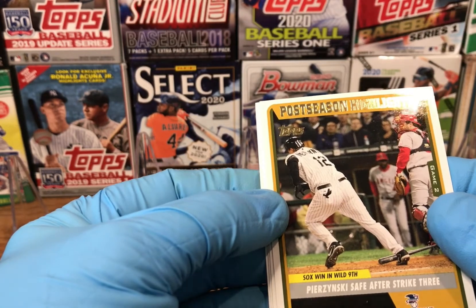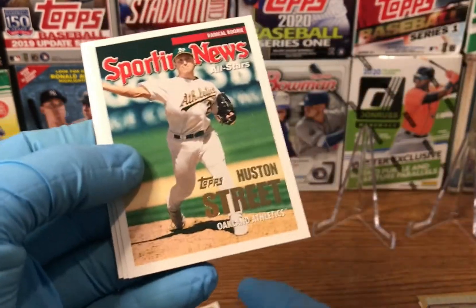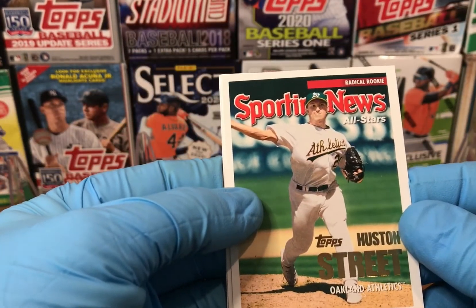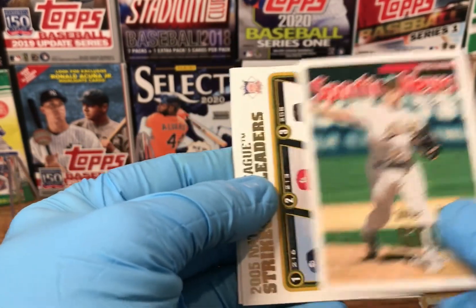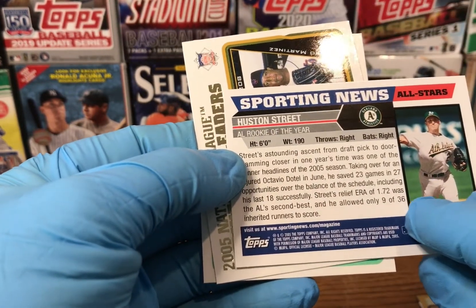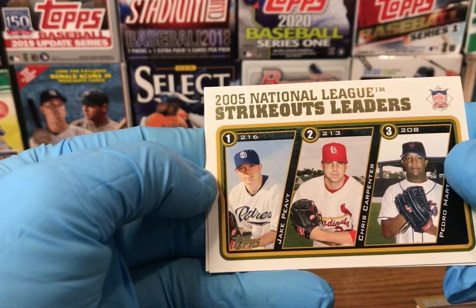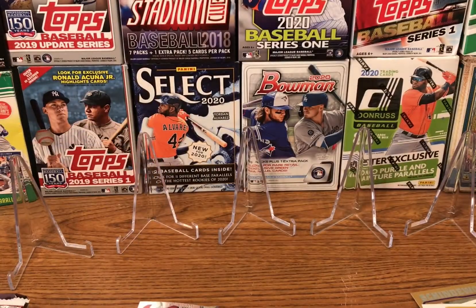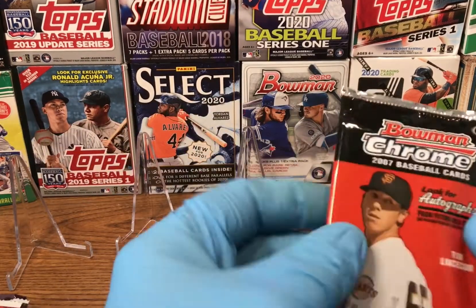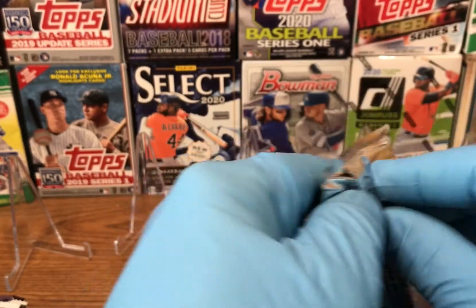We have a postseason highlights card — Pierzynski safe after strike three, White Sox win in a wild ninth. We've got a Houston Street 'Radical Rookie' Sporting News All-Star card — looks like AL Rookie of the Year, so that's a nice card for the rookie file. Then we have the strikeout leaders from 2005: Jake Peavy, Chris Carpenter, and Pedro Martinez. And then the checklist, which goes right into the trash.